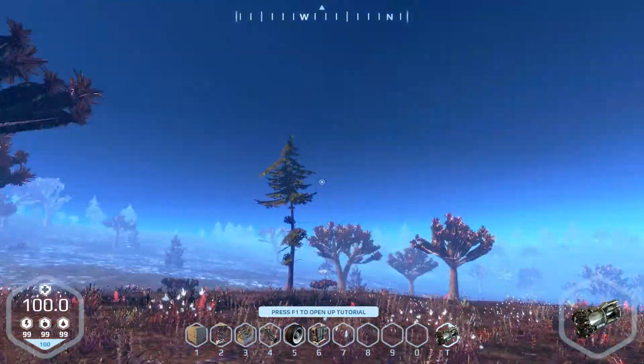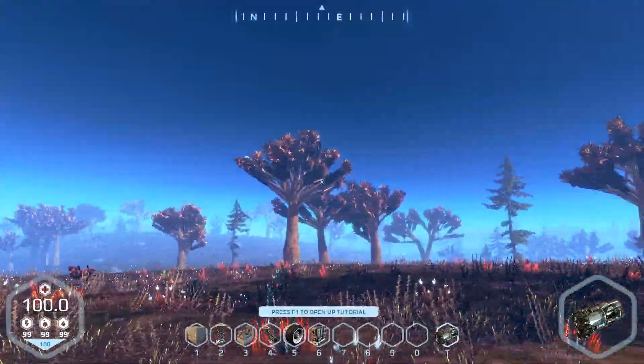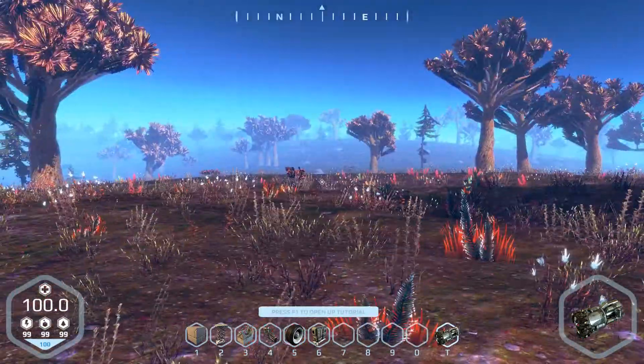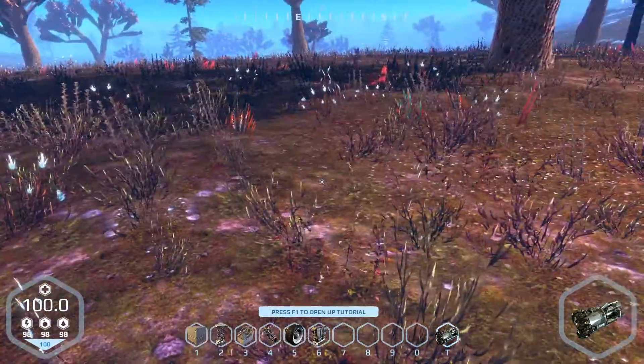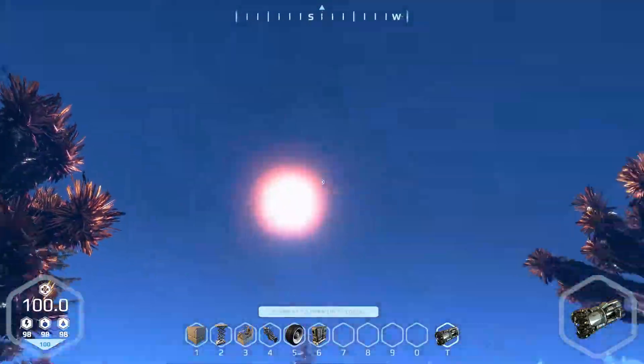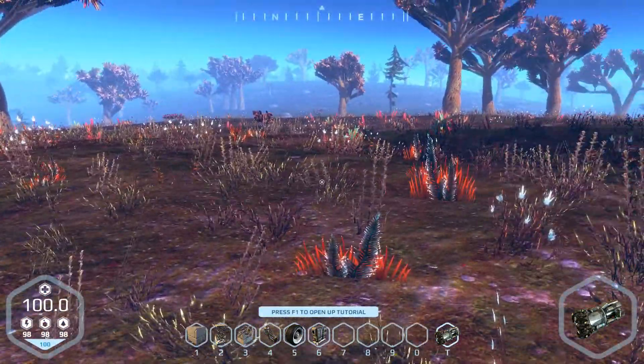And here we are, we're in the world. I don't know where. I do know there are nine different biomes on this world. It's not got everything with it yet - all you can build are buggies and cars and things, but you can't build anything flying yet. You can't go out and crash into the sun or visit other planets - that's not in the alpha yet.